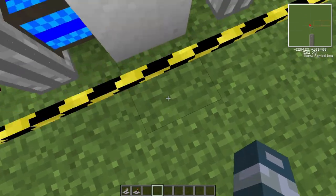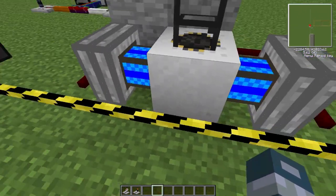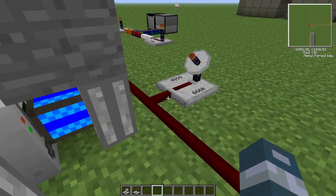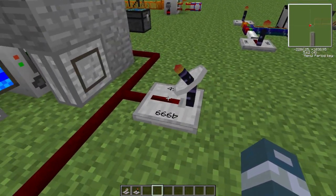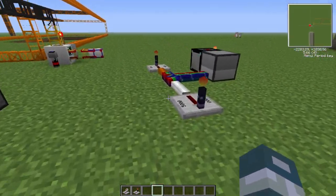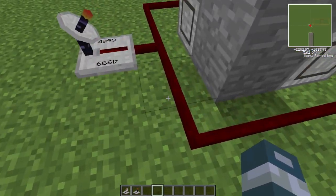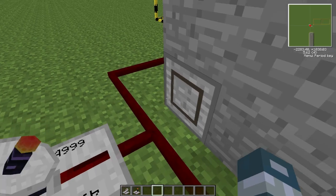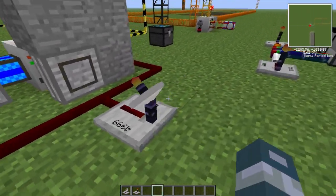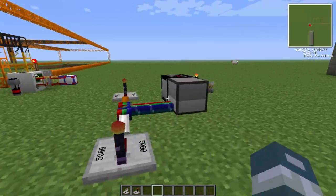You can't put one where the quarry is going to be built, but you can put one underneath it. You need to put the engines touching the quarry, and you need to have a redstone power source. You can use bundled cables, regular wires, torches, or levers - whatever you want. If you have it set up wirelessly like I did, you can also have it controlled by a computer.